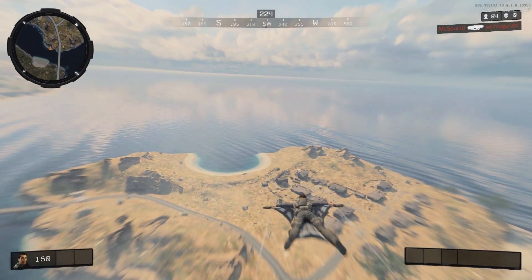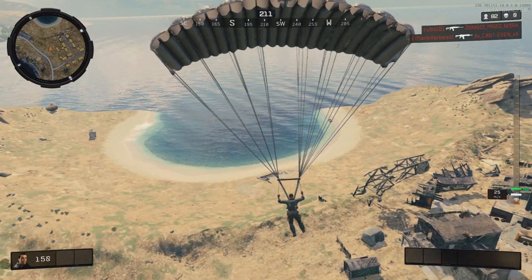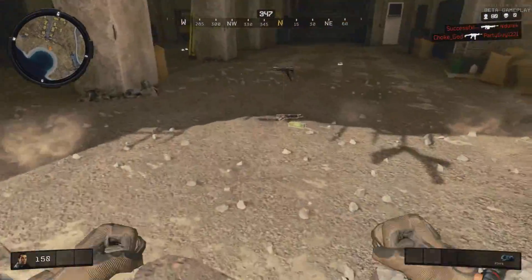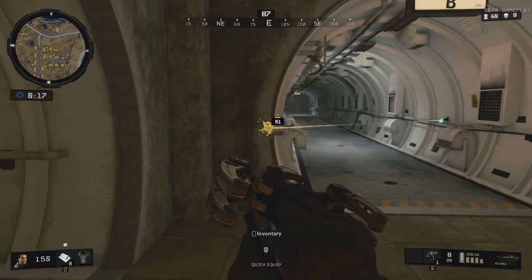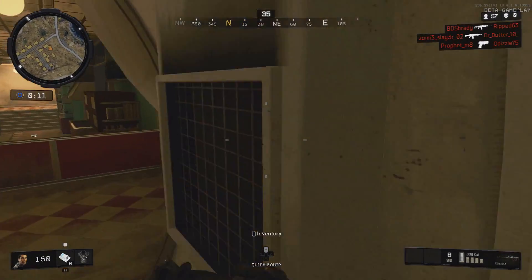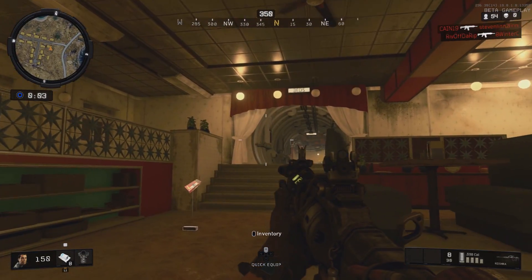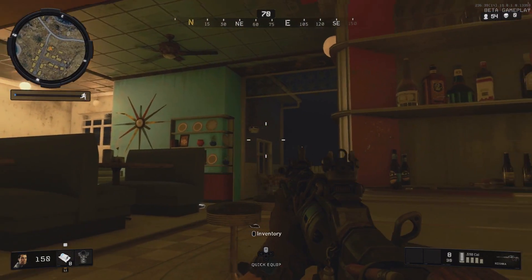Moving on to a different section of the Blackout map, we are going to Nuketown Island. To start things off, we're going to go underground into the bunkers that are underneath the island. There are several different entrances — the one I went through is on the beach. Once you're in here, there are actually a couple of different easter eggs. The first is in the diner section of the underground area. Once you go there, you'll find music playing in the background. This music is actually the loading screen music for Transit, put right into the diner in the underground area of Nuketown Island.